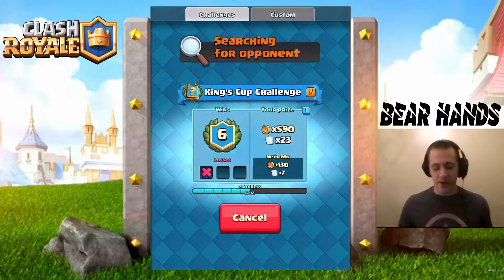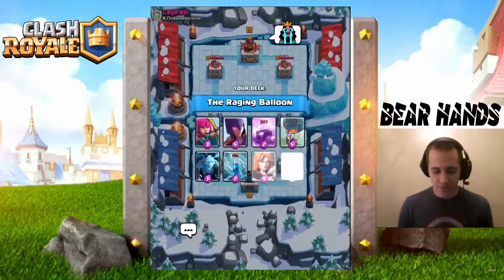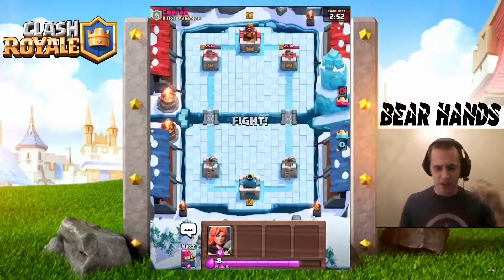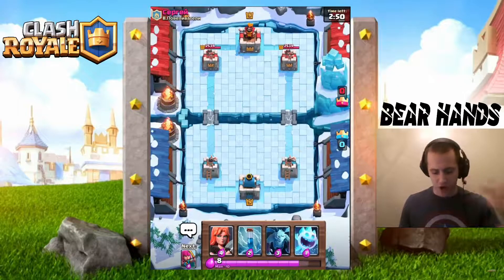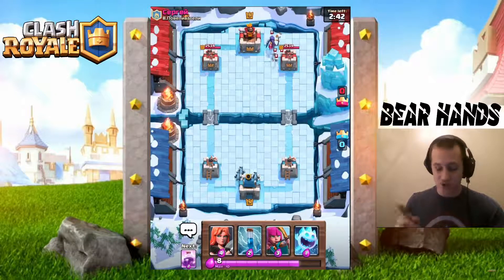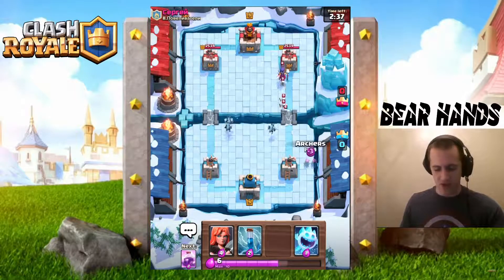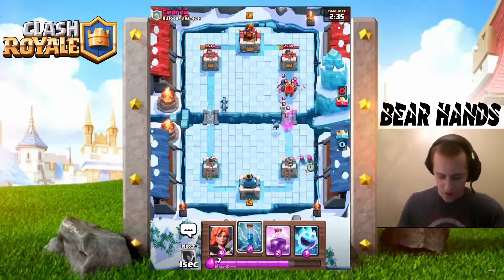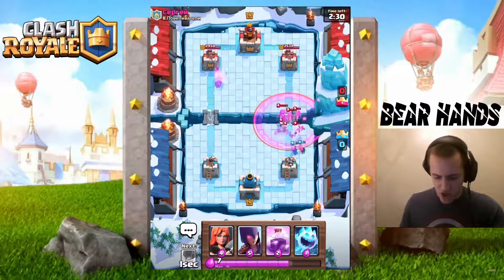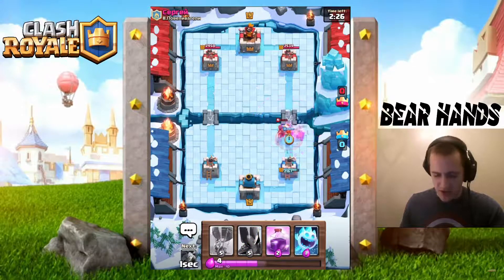Battle number eight for us — we've got the Witch Balloon Deck of Doom with the Rage spell. This is going to be fun. I'm going to split my minions in the back. He throws down a Witch, which tells me we're probably playing against the same deck, so I'm going to defend. I throw down my Archers; he rages, which seems questionable, then I throw down a Valkyrie so this doesn't get too ugly.